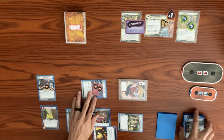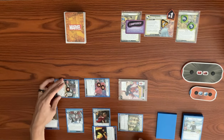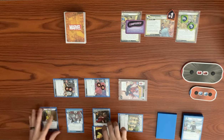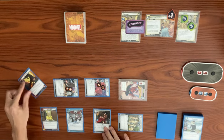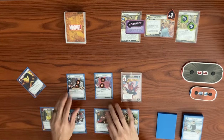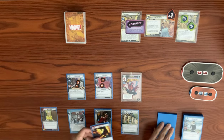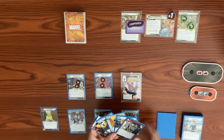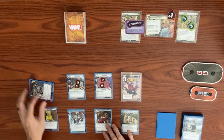Maria Hill takes her consequential damage for attacking the Sand Clone and is discarded. Professor X thwarts for three from the main scheme, clearing it. He takes a consequential damage. We keep Backflip in hand, ready everyone, and draw back up to five, including our Weapon and Destiny combo.